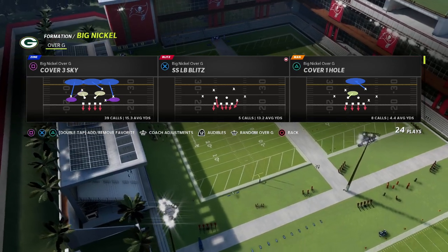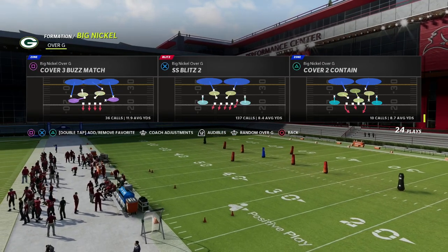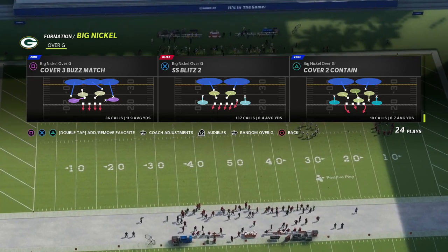The blitzing concept we're going to be talking about today comes out of the Strong Safety Blitz 2 — it's one of my favorite blitzes in the game, specifically for trips-style sets. Really like bunch, tight compression — very good for all that stuff.